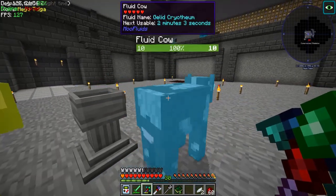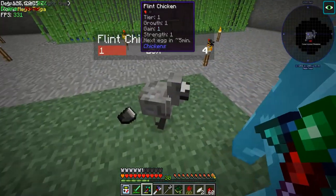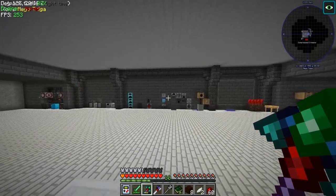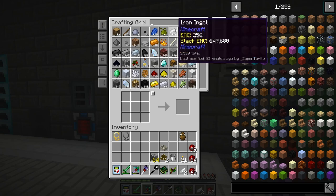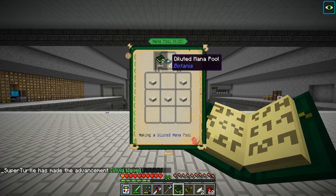Oh my goodness, we have a gelid cryothium fluid cow - are you kidding me?! Why are you a thing? This is great. Chicken, you're on my thing again! Look at all this living wood - it's so alive. Okay, so make three of these and then grab some flowers - we're gonna use this bad boy. Should be like this - bam! So we have the wand of the forest, which is what we needed.